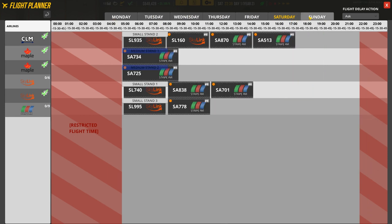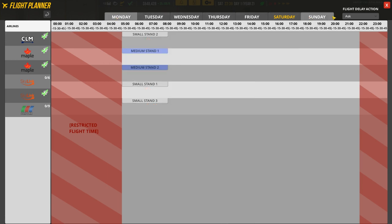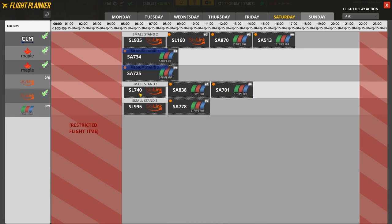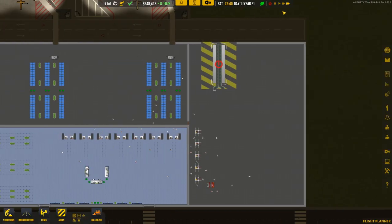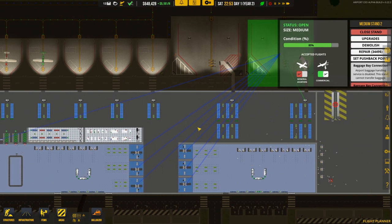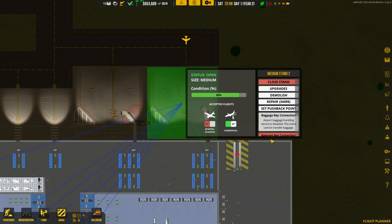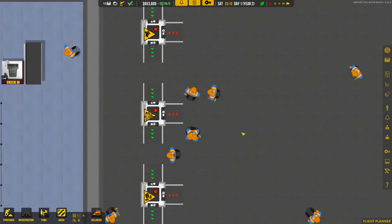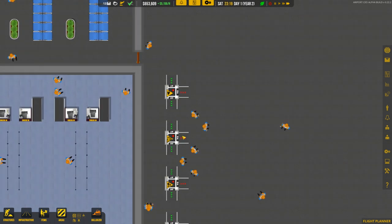Sunday will be done, then we'll do Monday. You need to have the check-in desks and stuff not have any connections, and no flights coming in, in order to sort the baggage out. As you can see, baggage is in and all the scanners are in — that's fine.